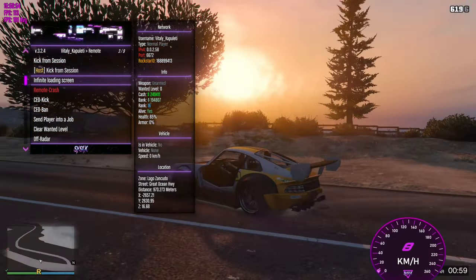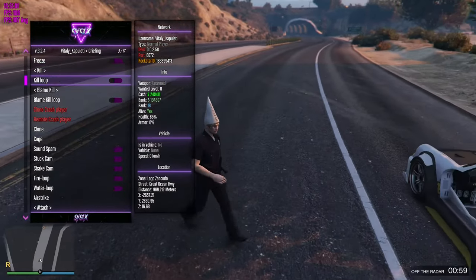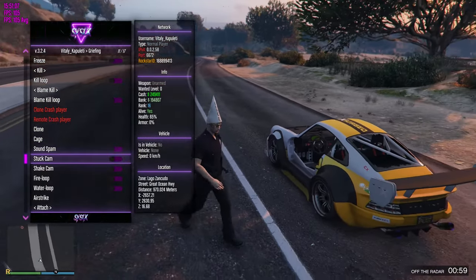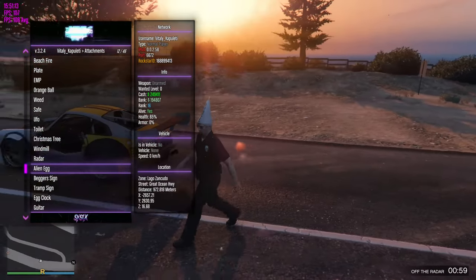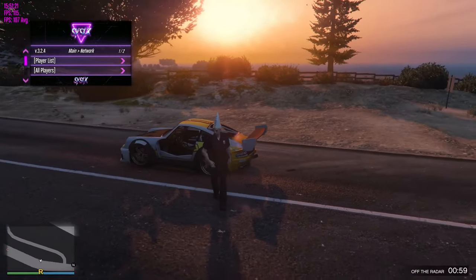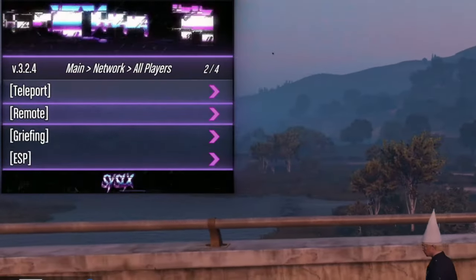And you've got your remote options: kick from session, host kick, infinite loading screen, remote crash, CEO kick, CEO ban, send player off the radar. Then you've got your griefing options — you can kill him, freeze him in place, blame kill, cage and stuff, sound spam, fire loop, water loop, airstrike, attach stuff to him. Attachments kind of work but then they just disappear. Then you've got all the player options so you can do the same stuff to everyone.